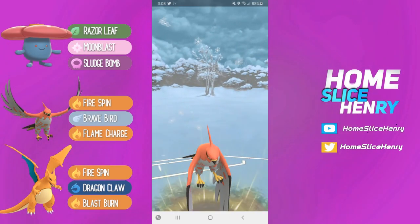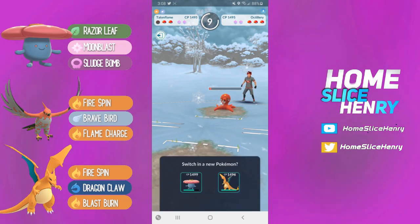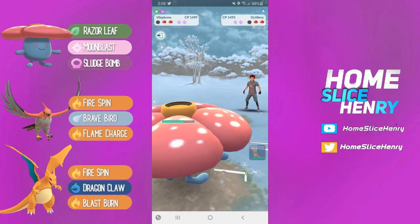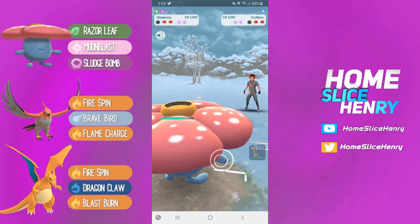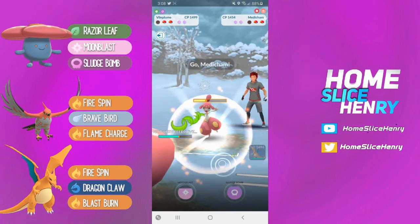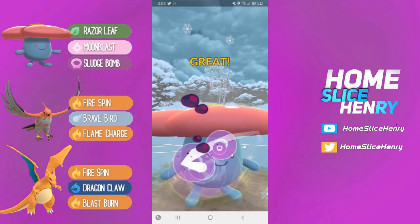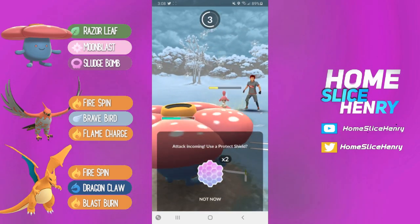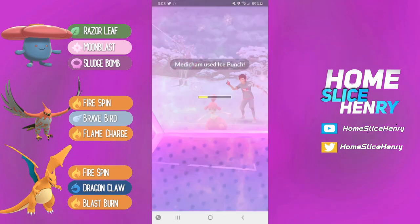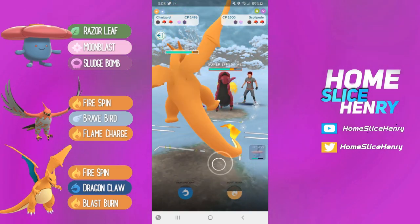That actually doesn't take us out, and we're able to get to the Brave Bird. Brave Bird should be doing quite a bit of damage to this Octillery, and it lands. Unfortunately, Octillery is able to farm down due to the debuff. We come back in with Vileplume to take out the Octillery, but now our Vileplume has a significant energy advantage over this Medicham. We're able to get to the Sludge Bomb, and this should be able to pressure a shield off of the Medicham, which it does. I did try and switch — unfortunately it was a CMP tie. I'm going to shield up the Ice Punch and go into Charizard.